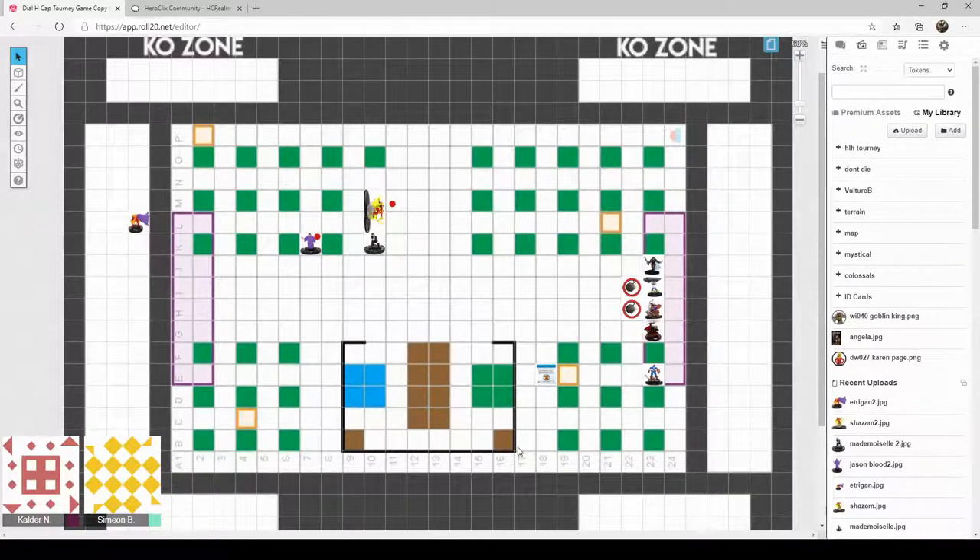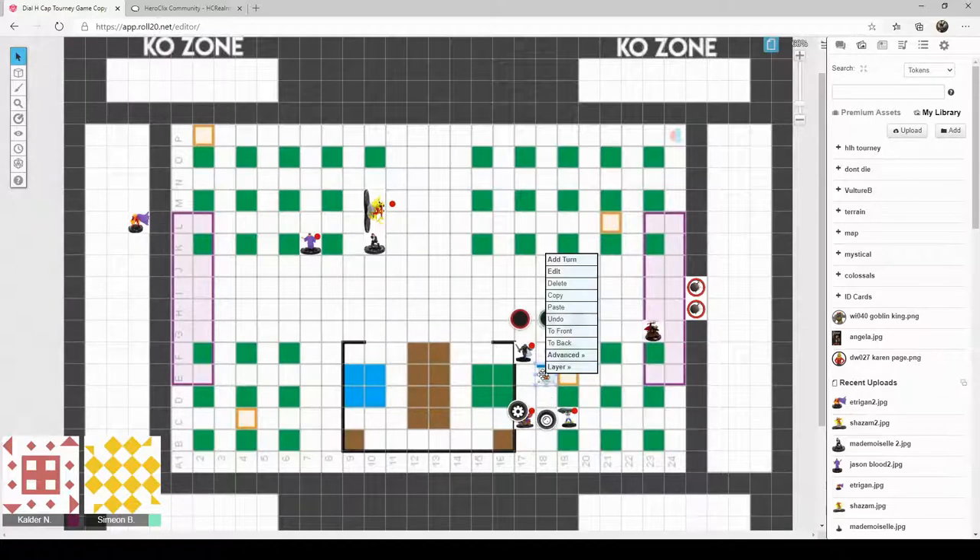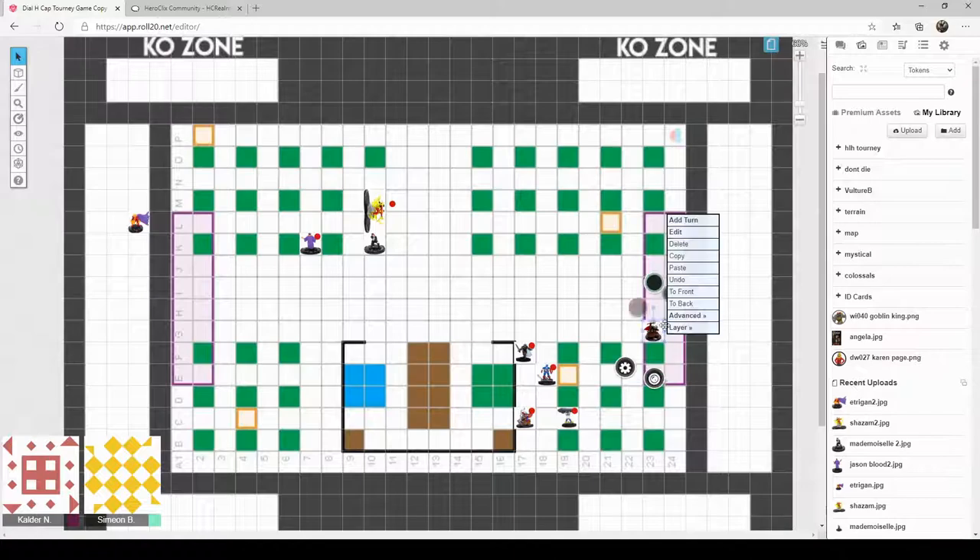Spider-Man is going to leap and climb, picking up the object as he goes — a beautiful eight squares. I'm not in love with what I've got to do. Molly can only move six squares, she'll pick up the object as well. We're going to move Balder, and Captain America is going to sit on top of Mjolnir. Thor Frog of Thunder will go here — two front, two back.